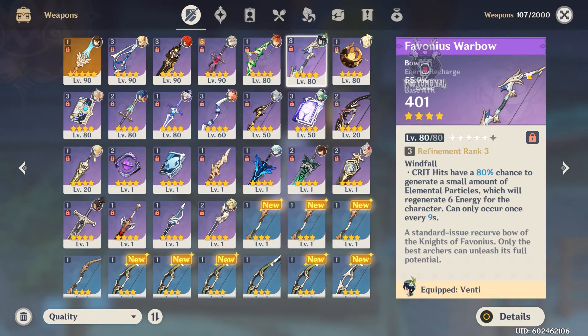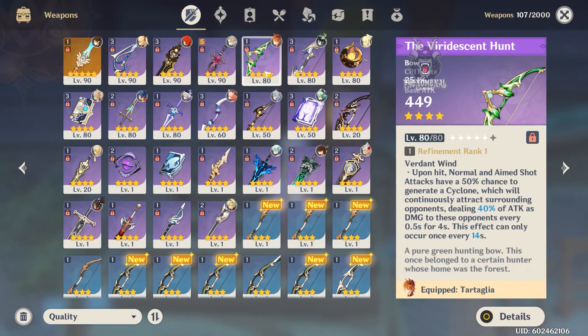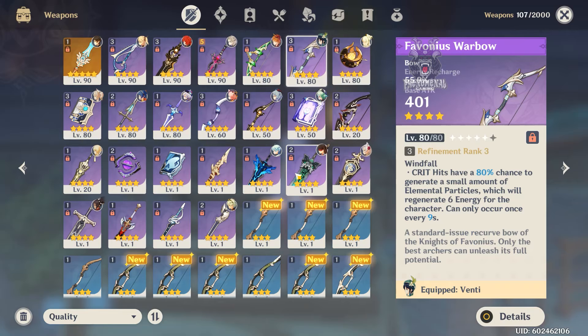Next is the Favonius Warbow. This is a really good ultimate spammer — just like Venti, it's good for spamming her Q, keeping her out, getting enough particles to get her Q again, then swapping out or keeping her on field. This is definitely weaker in terms of damage compared to the other bows, but you'll have your ult a lot faster. With a melt comp, you could still compare to some other bows depending on how you build around it.